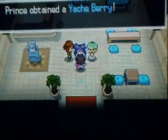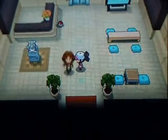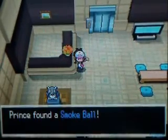Yachi Berry — the Yachi Berry weakens Ice-type moves. So if you get hit by Ice-type moves, have your Pokemon hold the Yachi Berry and it'll lower the damage.